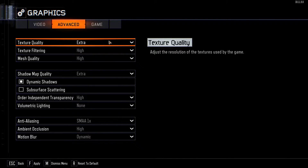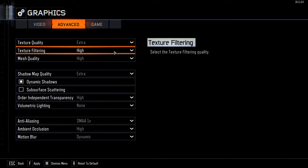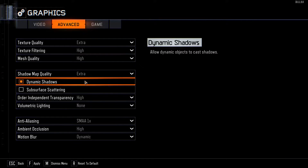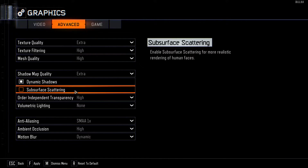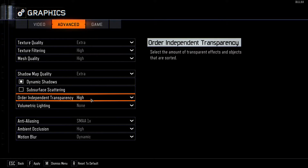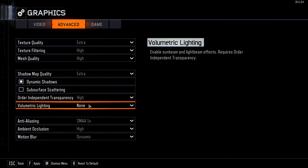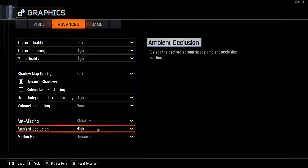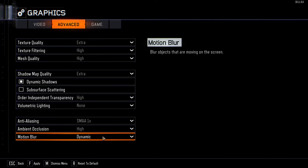In the advanced settings, I set texture quality to Extra, texture filtering to High, mesh quality to High, shadow map quality to Extra, dynamic shadows are on, I disabled subsurface scattering, order independent transparency is on High, volumetric lighting is disabled, anti-aliasing is SMAA 1x, ambient occlusion is on High, and motion blur is on Dynamic.